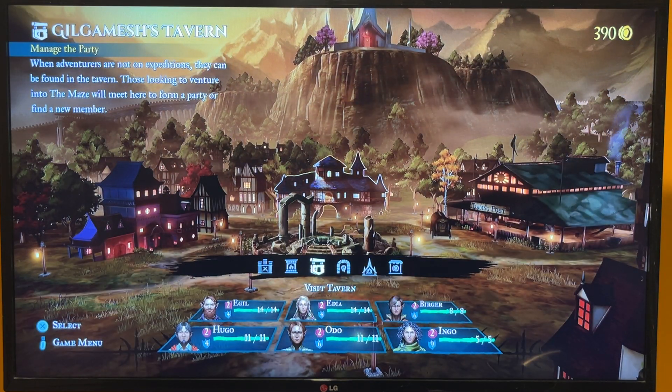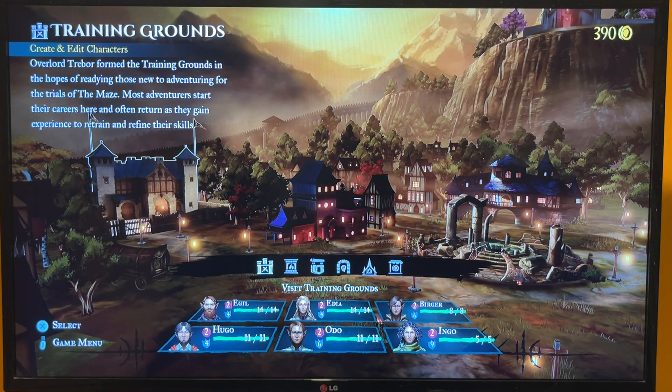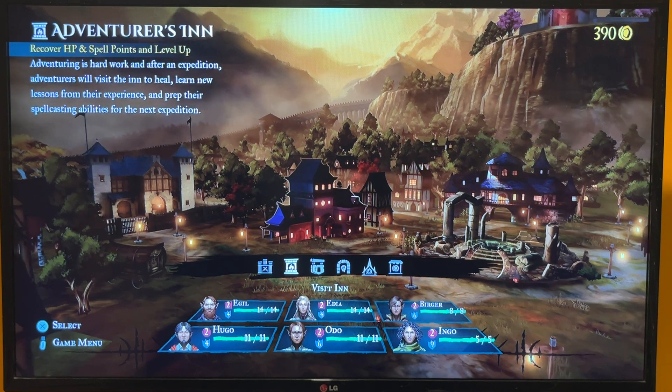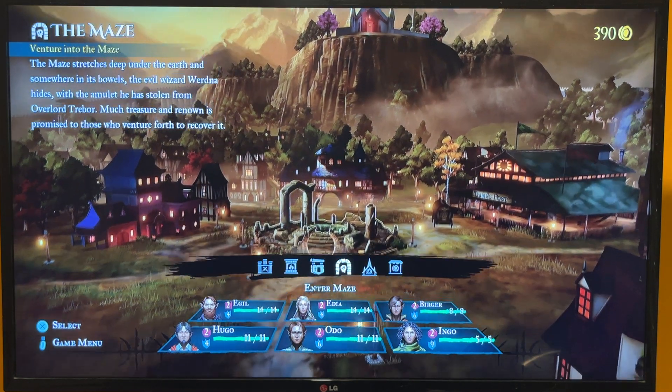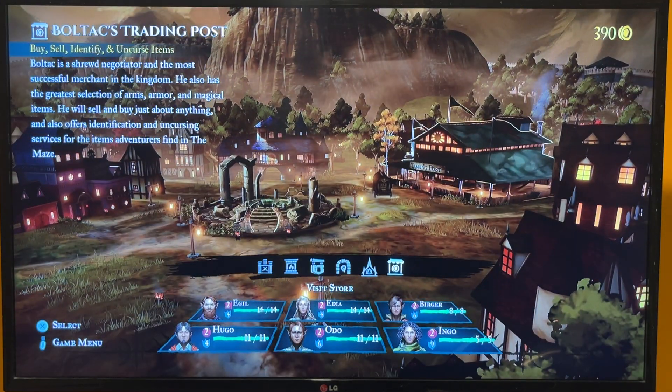There's my party at the bottom. You can create your own characters, or it gives you the option of just starting with level 2 characters that they pre-make for you. You've got the training grounds, the adventures in Gilgamesh's Tavern, the maze, Temple of Cant, Bull Text Trading Post.